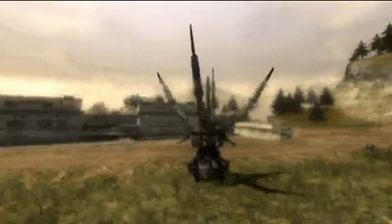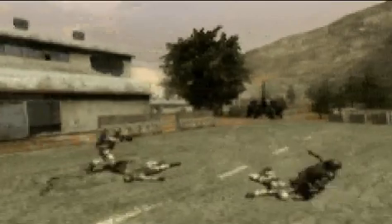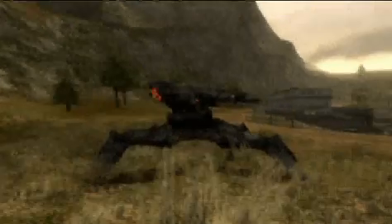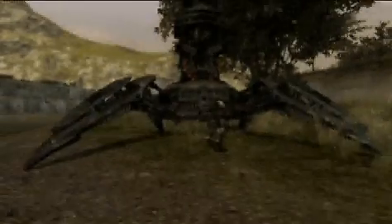Infiltrators can deploy radar installations that can track enemy units in the field. Constructors can deploy anti-personnel, anti-vehicle, and anti-missile turrets. Oppressors can deploy rail howitzers, plasma mortars, and long-range strategic strike guns. The enemy can disable and even destroy these weapons, so keep them protected.